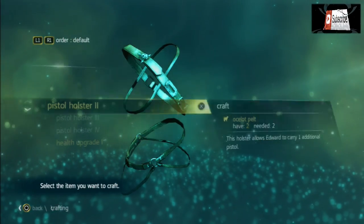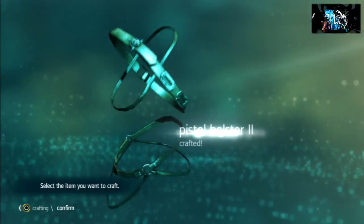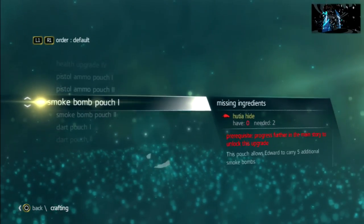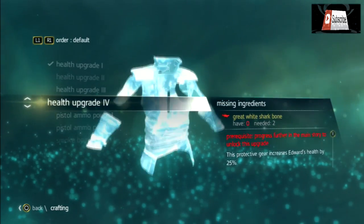The reason for hunting is that you can craft stuff, as well as being able to sell your pelts and bones and stuff like that. In the crafting menu it shows that there's killer whales, hammerhead sharks, bull sharks, and great white sharks as well.